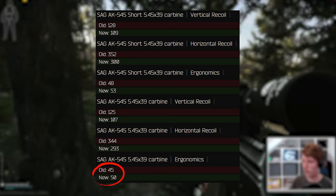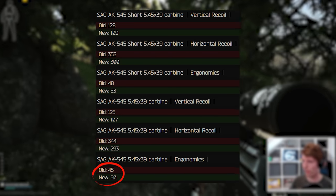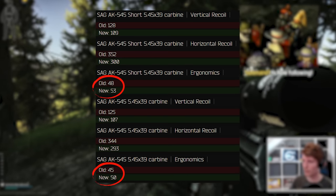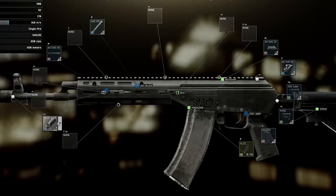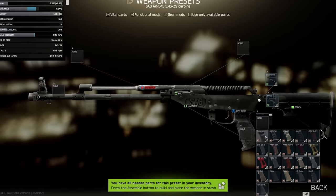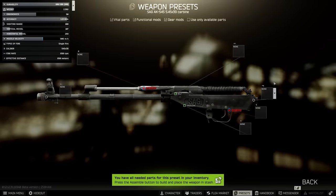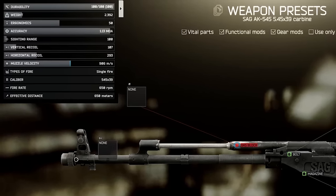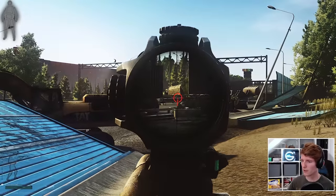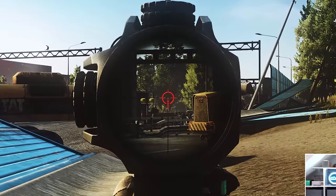On ergonomics, the regular is now at 50 base up from 45, and the short one has similarly gone from 48 to 53 — a 5 ergo boost on both. These base recoil and ergo numbers refer to the values that the weapon starts with if you take off all the mods and are just left with the stripped weapon before adding anything to it. These are some pretty hefty buffs, but what does it mean for the builds?